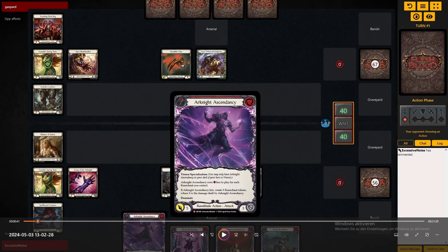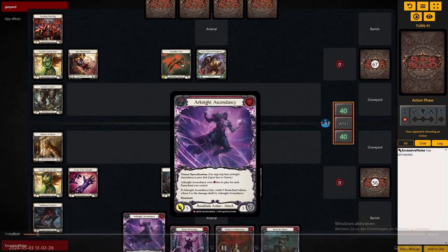For every damage that you deal with Arknight Ascendancy you get one rune shunt back. So naturally combos with buffs pair really well with it, and if you even get to pull off a Slogism into Ascendancy you'll get a very huge dominate attack that will pay you back plenty of rune shunts as well.